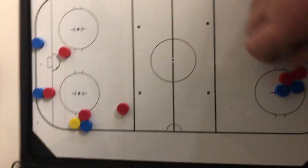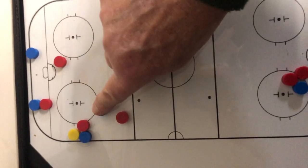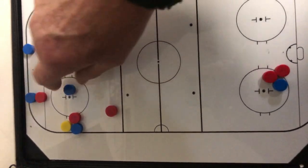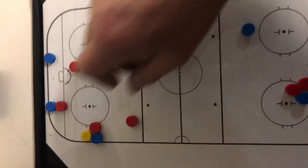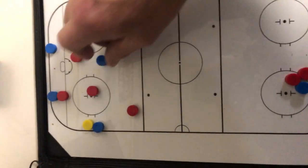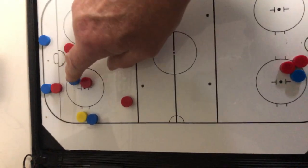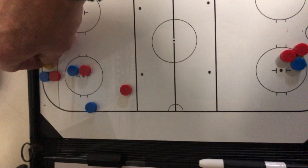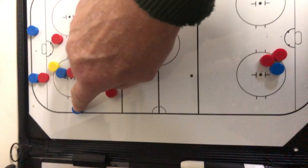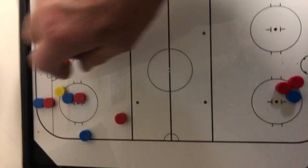They're going to have a player coming up through here, and if a player gets it, you've got to get that player. Their center or low forward — you're also covering them if they do a quick up. If they do a quick up there, you're covering that player. And the D would have that player.